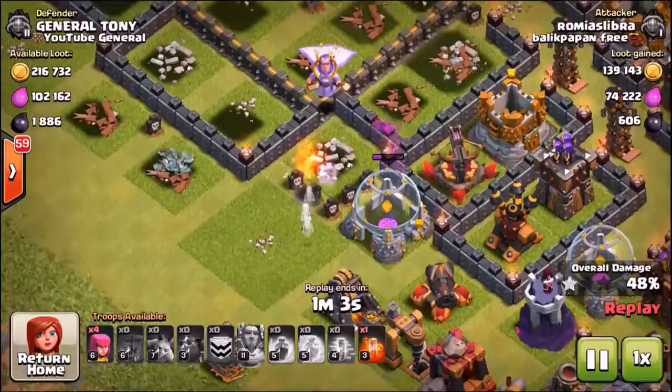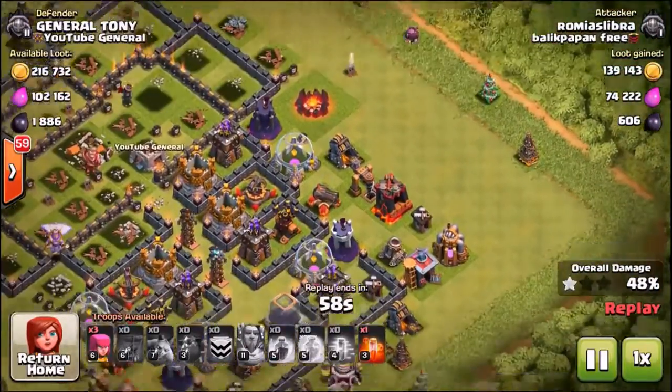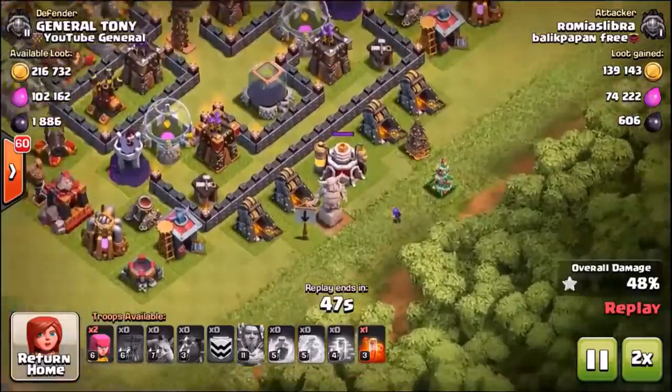The minions have all been destroyed. He's got the grand warden and two to three minions left — then the grand warden goes down. These level seven minions really don't look too strong — actually quite weak, not too much change from level six to level seven. He's got three archers left and needs two percent.